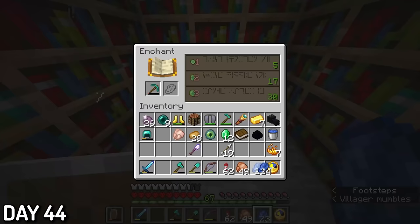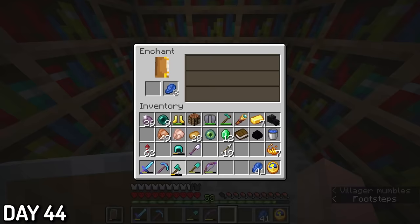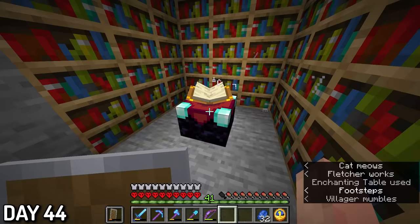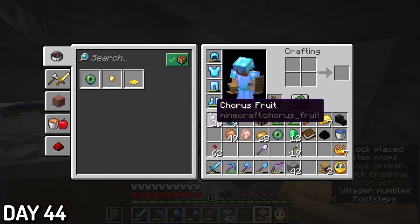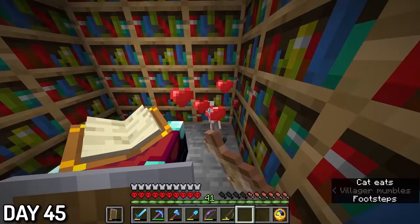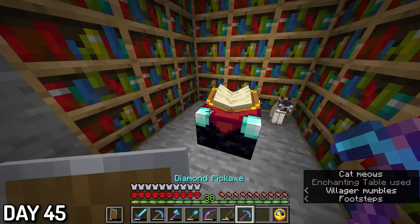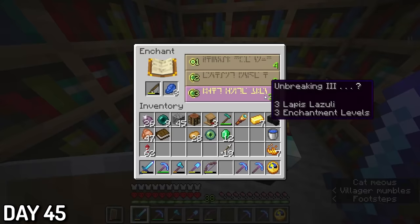Day 44, I enchanted my old diamond pickaxe and combined it with the pickaxe from an end ship to make an insanely fast speed pickaxe. I still had 53 levels from the dragon fight, so I enchanted my axe, helmet, bow, and shovel. I also wanted to get a looting 3 book from a villager, but even after 15 minutes I didn't have any luck. Day 45, I was fishing because the villager spawned another cat in my house — luckily this one only wanted one cod. I enchanted another diamond pickaxe and also enchanted my fishing rod while I was at it.